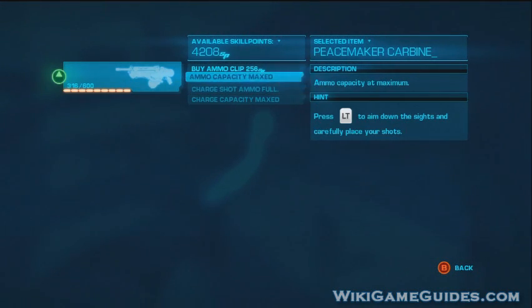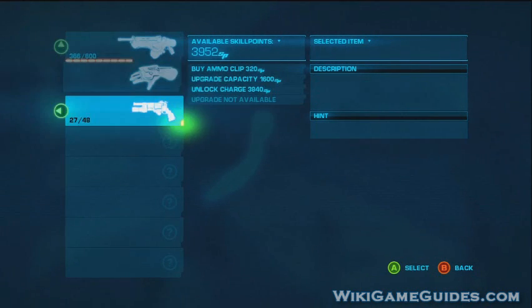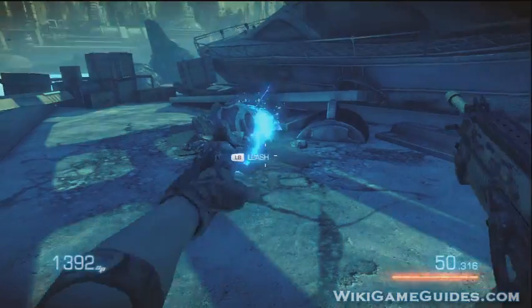Let's go people, it's Rebel Link, and this is Bulletstorm very hard difficulty guide for WikigameGuys.com, and this is Act 2, Chapter 1, Part 2.